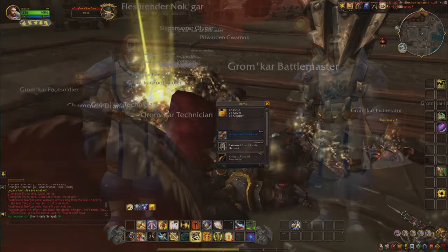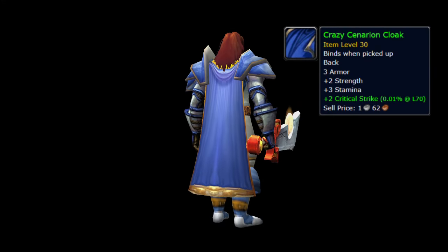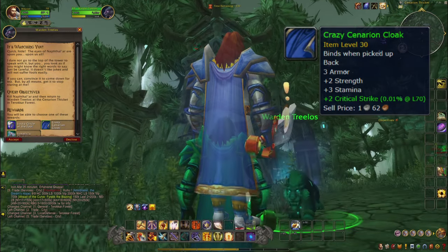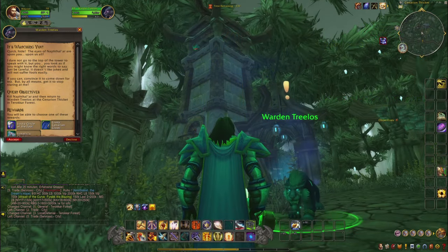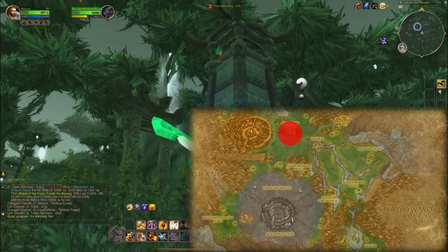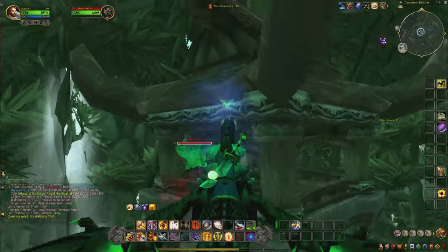The original Morgraine model is not using a cloak, but I think the Crusader's Scarlet Cloak is a perfect match for this set, and if you want to use a cloak, you should definitely use this one. You can get it from a short quest in Terokkar Forest in Outland. At this tower you will get the quest 'It's Watching You,' where you have to kill a big moth named Naphtalar. The cloak is one of the rewards you get.